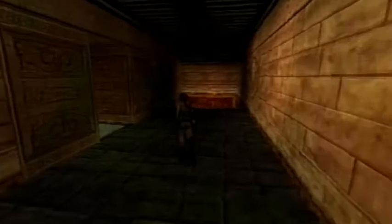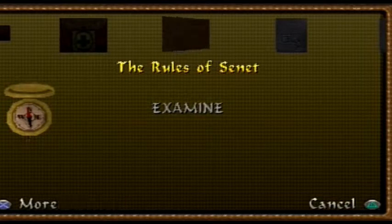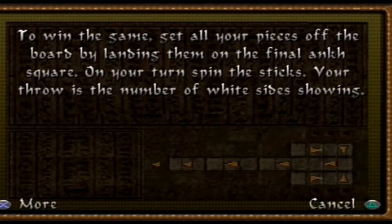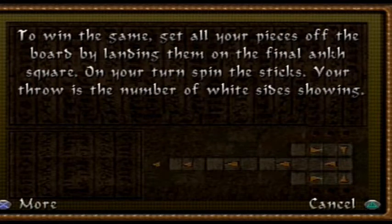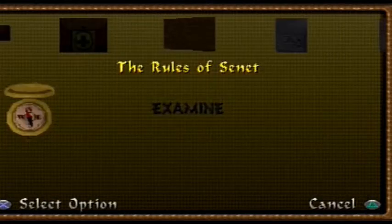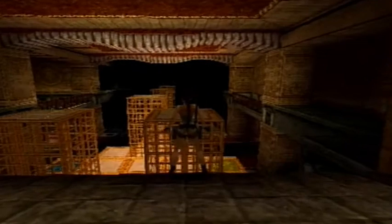It's amazing - I didn't even know what I was doing. The thing I actually picked up - I want to show you guys - was the rules of Senet. Look at this, and I didn't even need them. It says: to win the game, get all your pieces off the board by landing them on the final anchor square. On your turn, spin the sticks - your throw is the number of white sides showing. You can pause the video to read them in full, but yeah, that's kind of what it is. I just randomly won, which I thought was pretty cool.